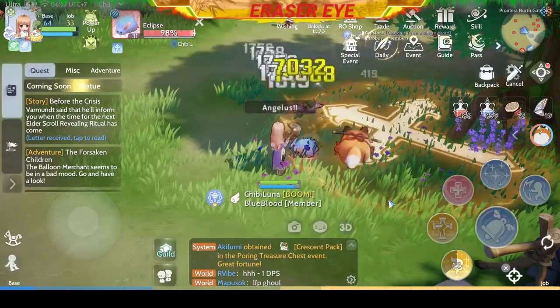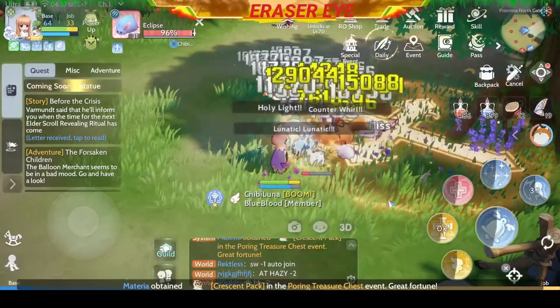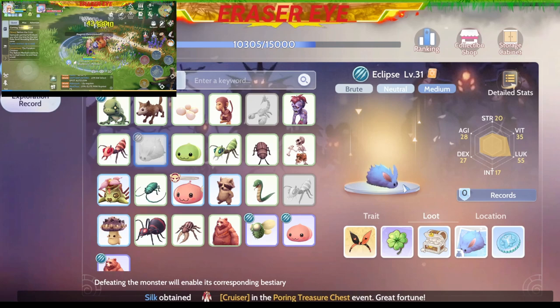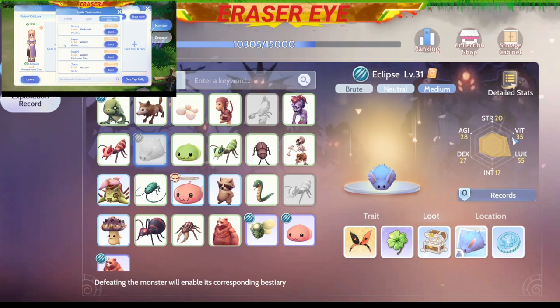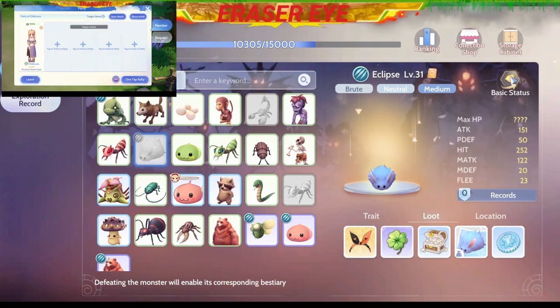Legend has it that the Eclipse is taking revenge for the Lunatic that was slaughtered on the Frontera field. Let's take a look at their stats — on Strength he has 20 points, with 35 Lock, 55 INT, and 17.